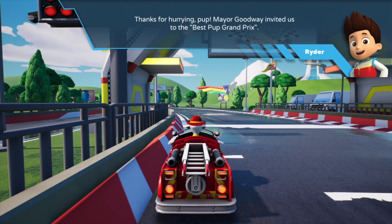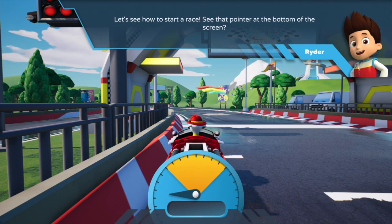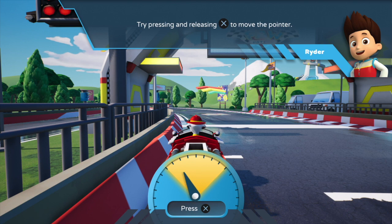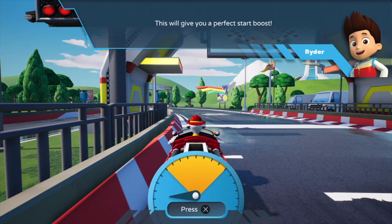Thanks for hurrying, pup! Mayor Goodway invited us to the Best Puff Grand Prix. I'm going to help you with the main rule. Let's see how to start a race. See that pointer at the bottom of the screen? Try pressing and releasing this command to move the pointer. When the race starts, keep the pointer in the middle zone. This will give you a perfect start boost.